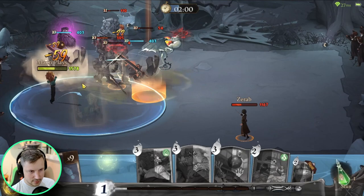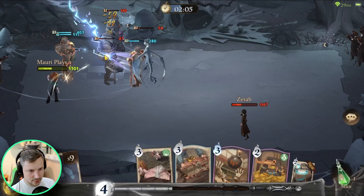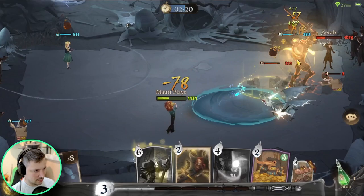Now we have our Cassandra. She should be able to get rid of everything here. Basically, we will just follow our game plan of keeping our soldiers alive and let them do the job.